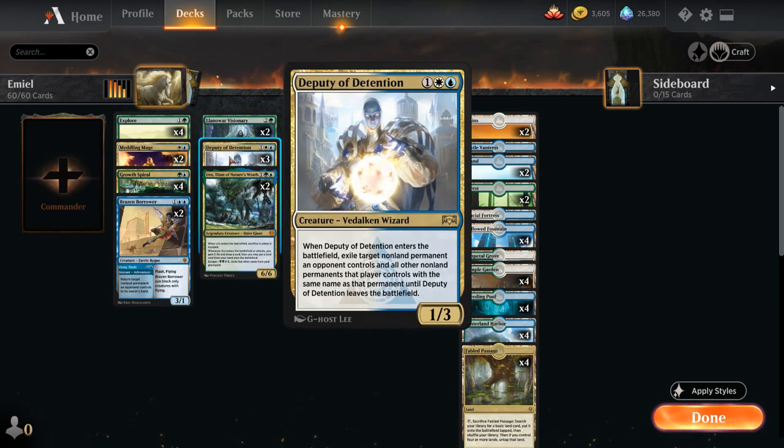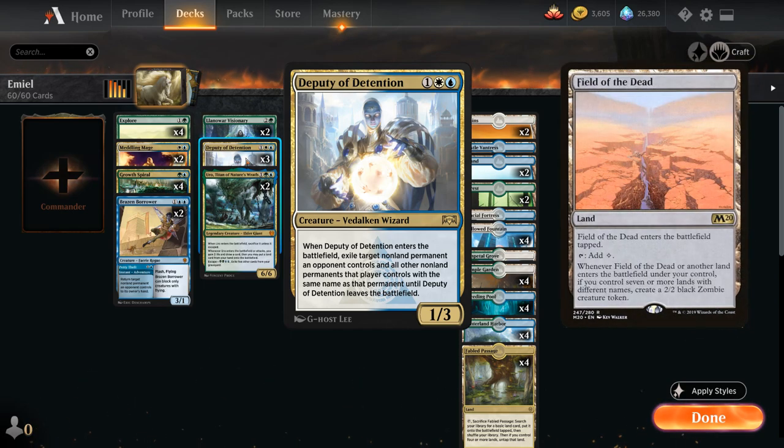We've got three copies of Deputy of Detention as our main removal spell — a 1/3 Vedalken wizard that when it enters the battlefield exiles a target non-land permanent an opponent controls and all other non-land permanents sharing the same name, for as long as the deputy stays on the battlefield. Deputy is a great answer to tokens, and we can blink it with Emil to reuse it — this shines against Field of the Dead where we can repeatedly exile all zombie tokens.